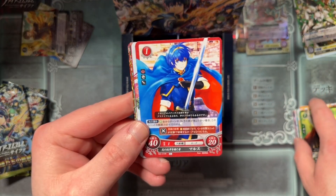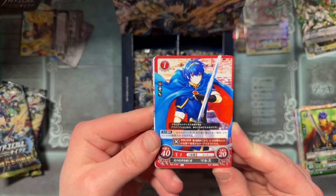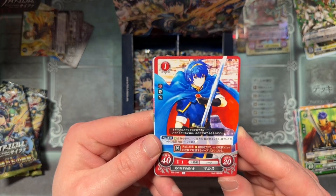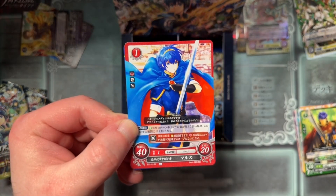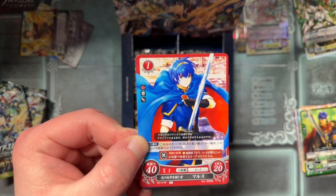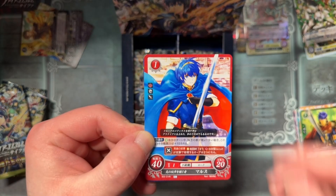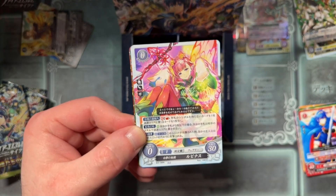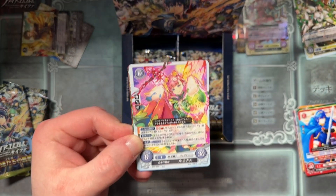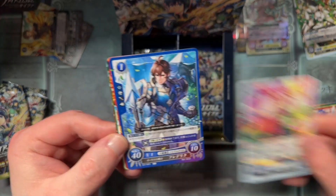Ike — a dupe already. Marth — this is very, like, shoujo. Very... otome, that's the word I was looking for. It reminds me of some otome game. Otome Marth. And I think this is Mirabilis or something — yeah, that was actually pretty spot on. I don't know if I said it right. Fire Emblem Heroes fairy girl.